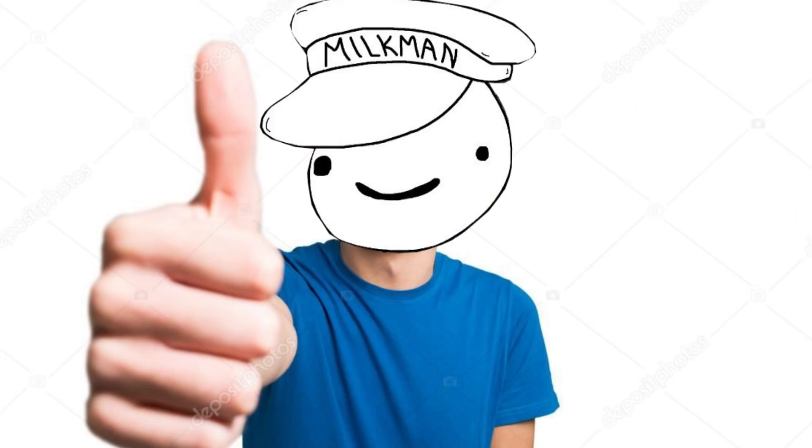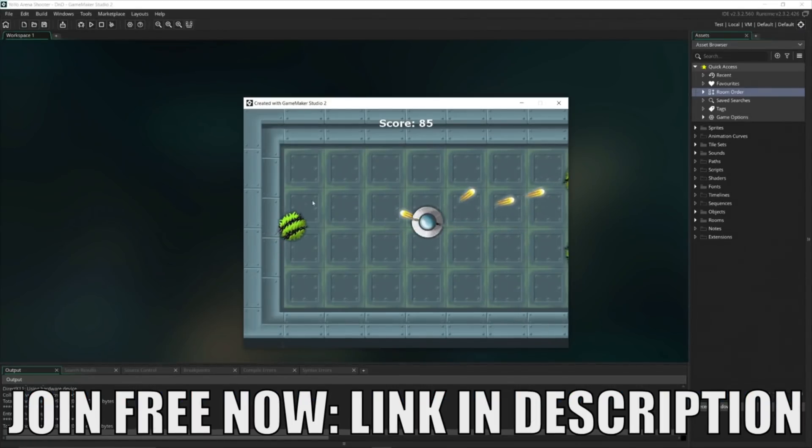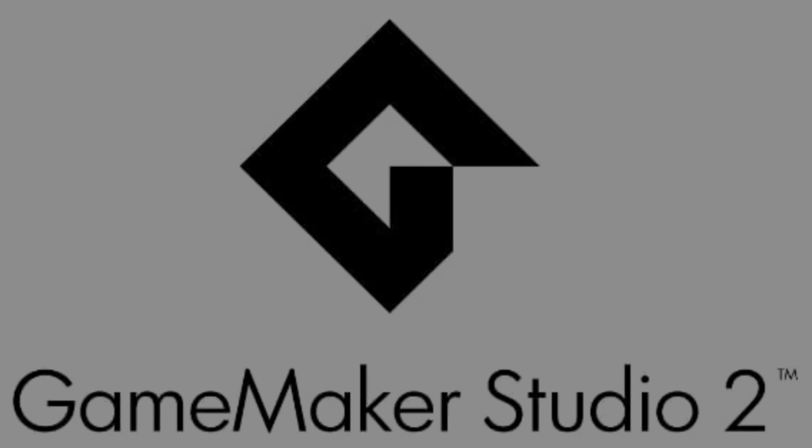Well then, how do I get started? During this month of July 2021, Game Maker has a promotion where you, yes you the viewer, can download Game Maker Studio 2 for free. So why not begin your game development journey by clicking on the download link in the description below. And feel free to tell me about your experience with Game Maker in the comments below, because I will be reading every single one. Thank you Game Maker for sponsoring this video, and let's get back to it.